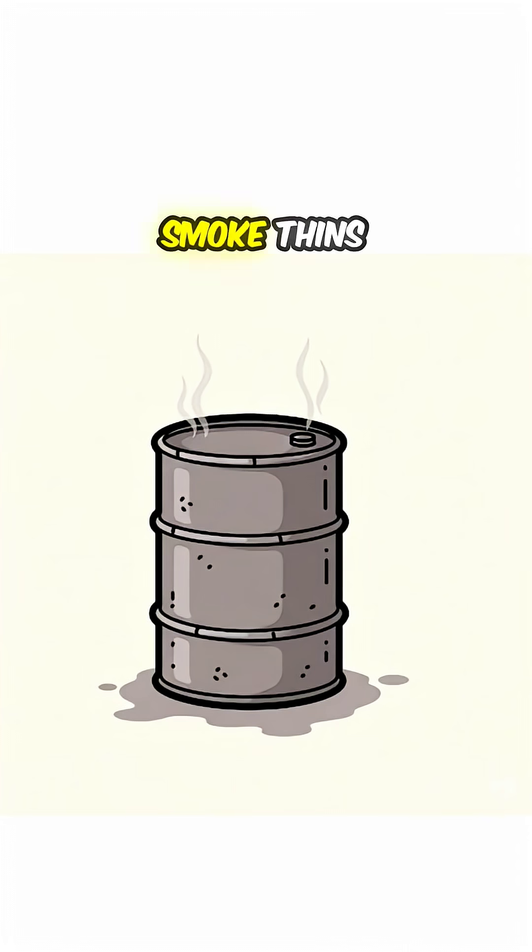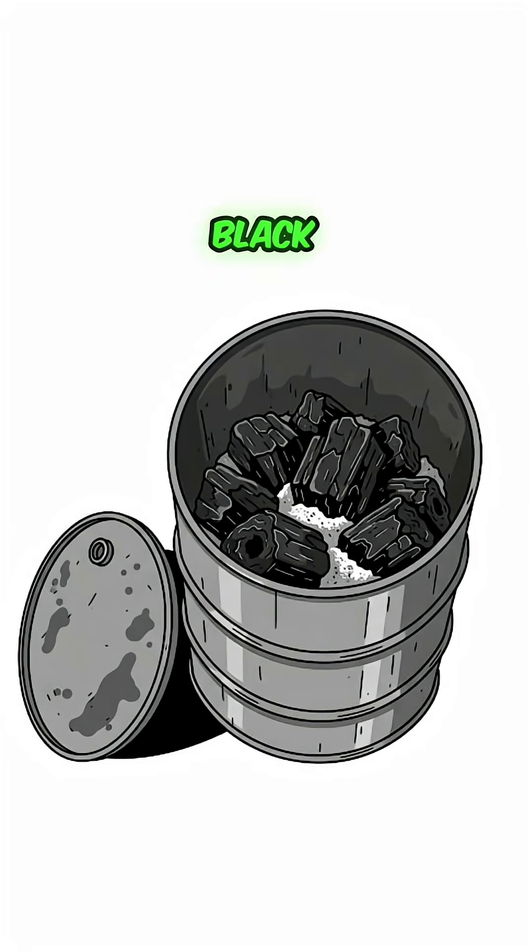Step 3: Wait until the smoke thins and dies. Let it cool. Open it up. Inside — black, brittle chunks. Charcoal.